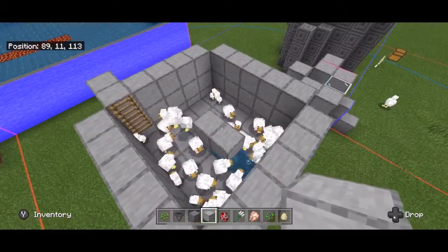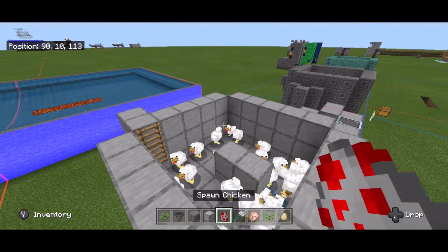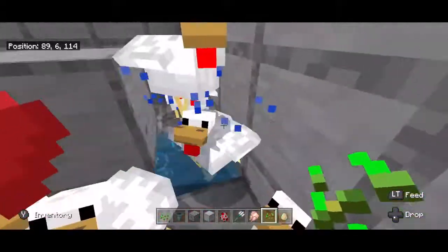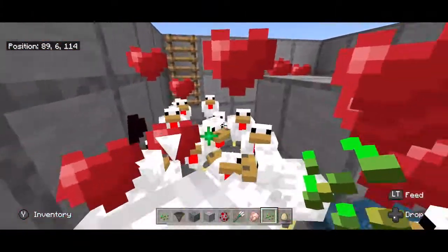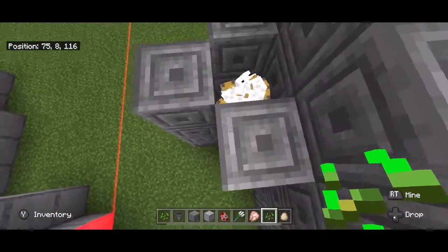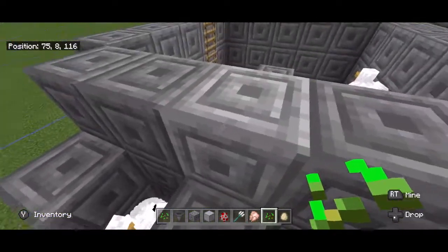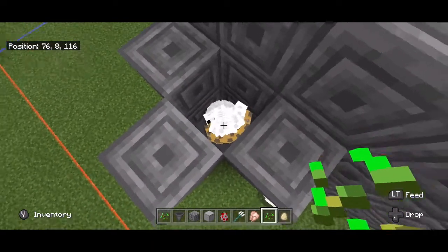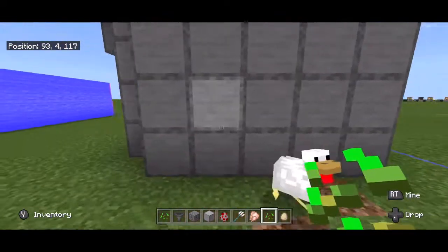Another way to get this farm going very quickly — it really does take a while, especially if you start with only two chickens — is to use seeds and run around feeding your chickens so they multiply. If you have a seed farm it makes this really easy to do every day. You can also add a side feeder where you have chickens only used for laying eggs — you never kill those. They feed into the system and you can fill it up with a couple of chickens and feed them until they multiply.